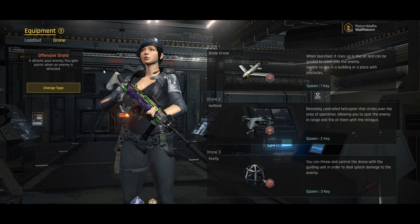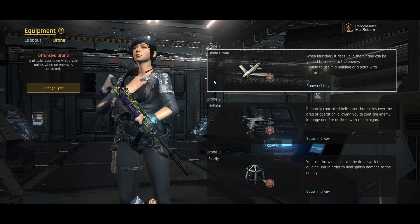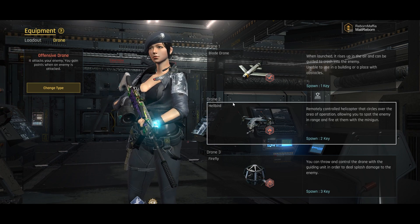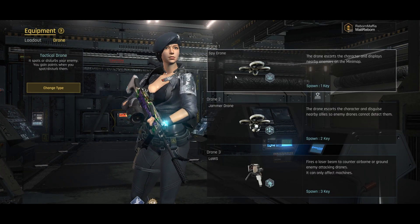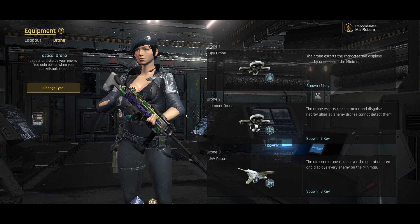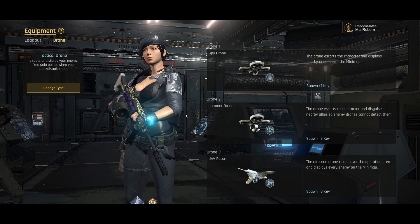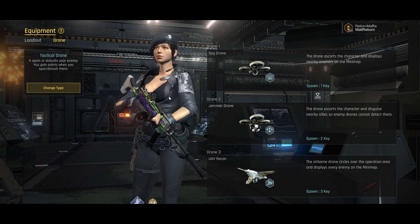My favorite go-hard drone setup is the blade drone with halberd and firefly — this lets me carry every game as long as they don't take my halberd down within two seconds. If I'm going for a high KD, I use the spy drone, jammer drone, and UAV Recon so I can see enemies on my mini map. You can watch how I use the mini map in the last episode of how to play Ironside, Part 3.